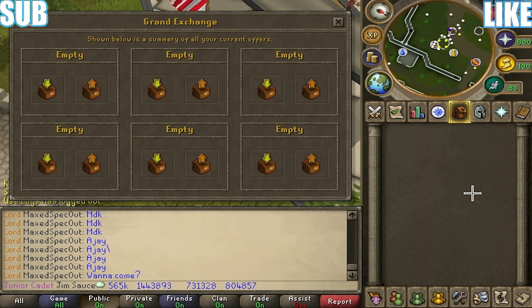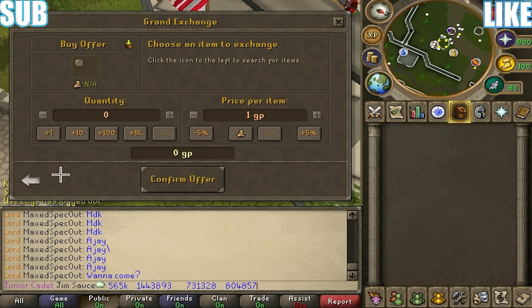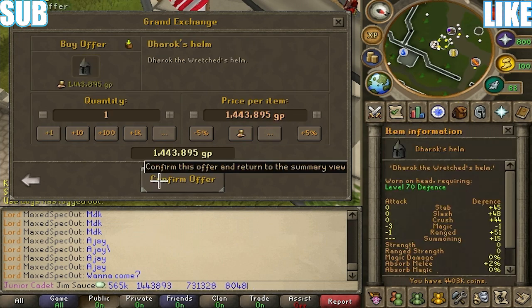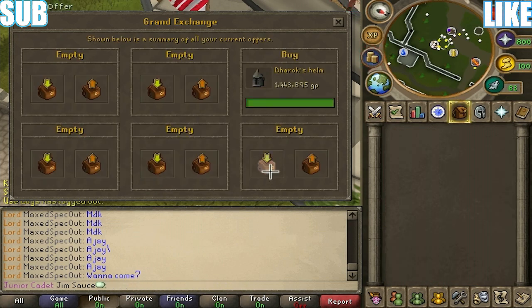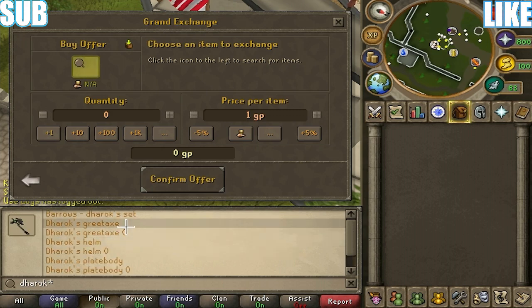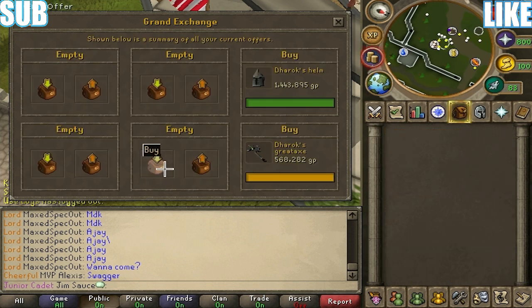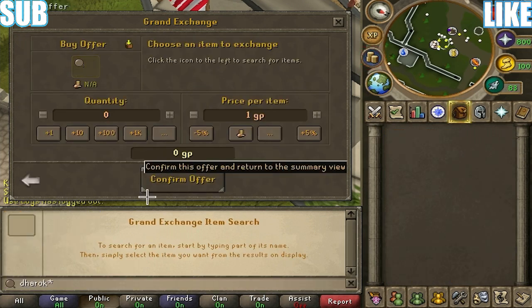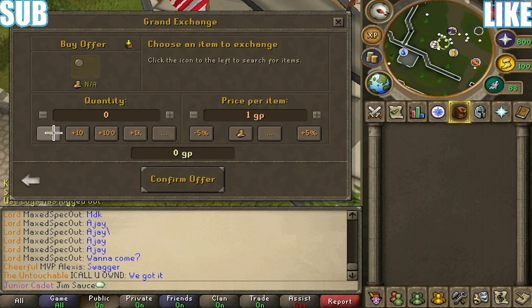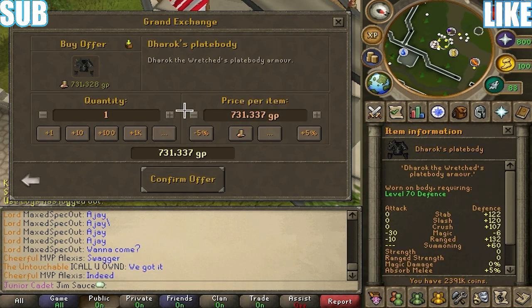Technically, you can do all this in about 10 minutes. Just to show proof, I'm going to do it right now. We're going to go ahead and buy a Dharok's helmet. We're going to get rid of these prices down here because they're not going to matter anymore. That bought instantly. I think the plate body took a little bit to buy, so we're going to up it just a tad to try to get that offer in pretty quick.